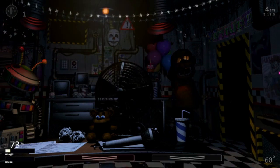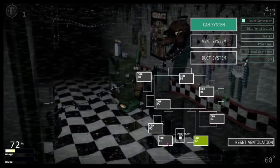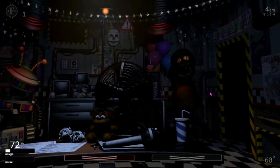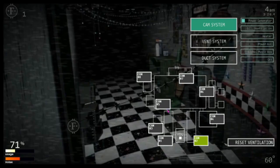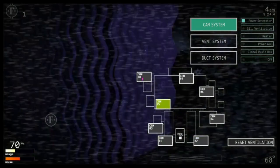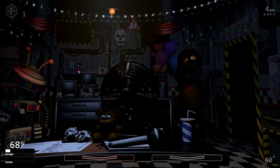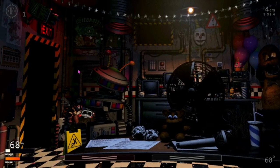Oh, this cloud again. FNAF 3 Foxy prop. Wait, hold on — so you got Freddy prop, Foxy prop, Bonnie prop in the FNAF 3 office? Is there a Chica prop? Probably not.